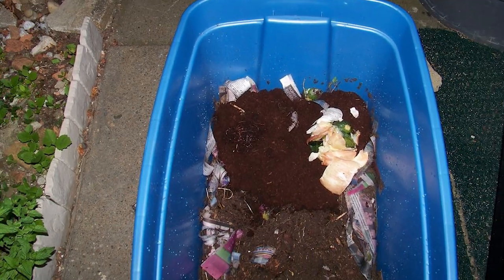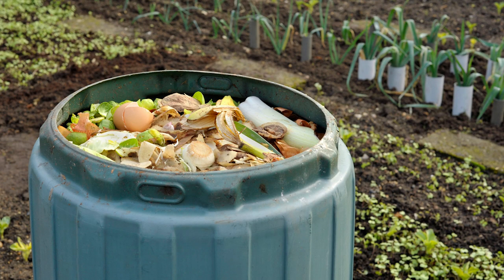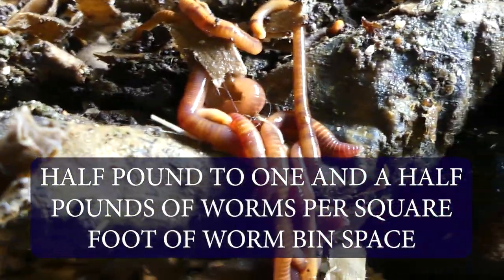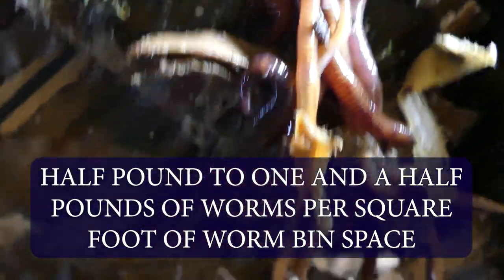If you have already purchased a worm bin, this will kind of decide for you how many worms you are going to need for your bin. Normally, adding worms to your bin will range from roughly a half a pound of worms to one and a half pounds of worms for every square foot of worm bin space.